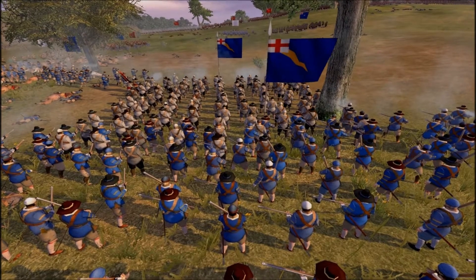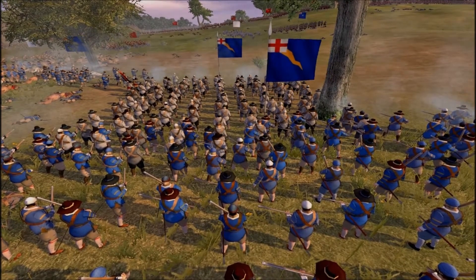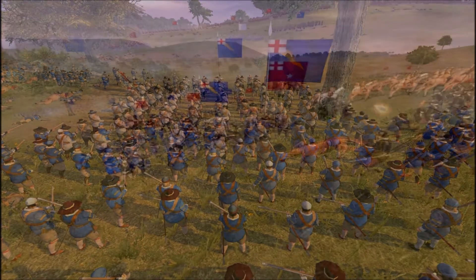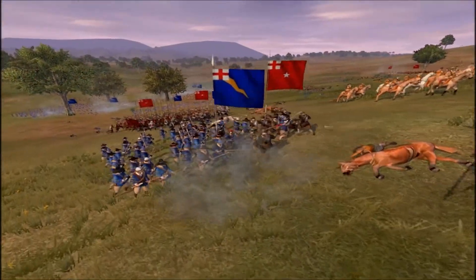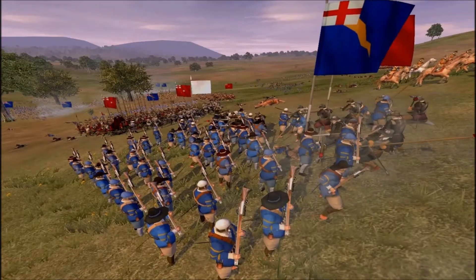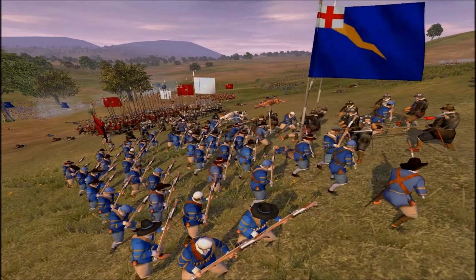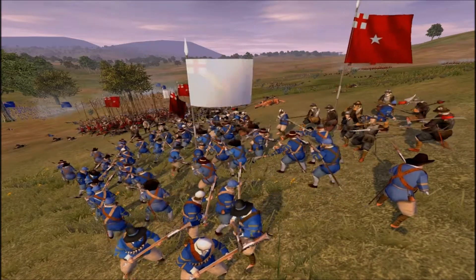The enemy musketeers — there's some overlapping again. You see the company at the back is not firing because of the company at the front. However, the company at the front is not so far forward that they scare me — they don't go within 50 meters of our lines, as they are relatively far back. So they managed to pull off some shots.